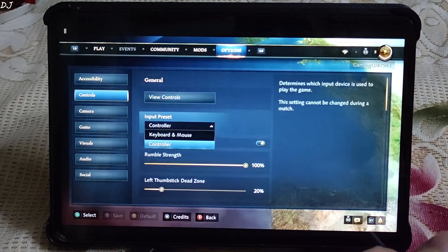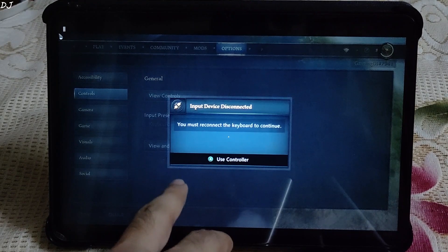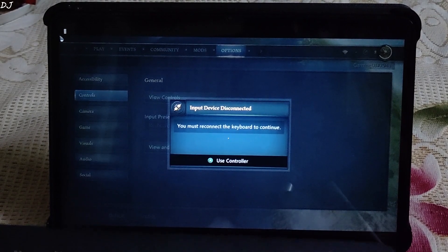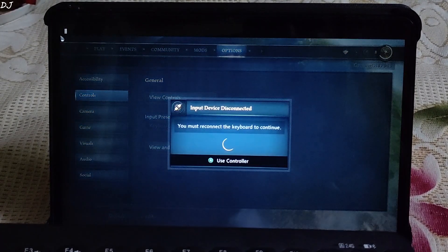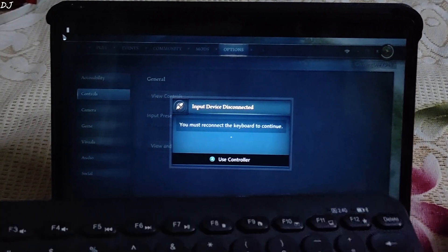Now if I try to select keyboard and mouse, this message pops up: 'You must connect keyboard to continue.' I have connected my Bluetooth keyboard to the Xiaomi Pad 6, but it does not get recognized. So it seems using xCloud, we can only use a gamepad to play this game.